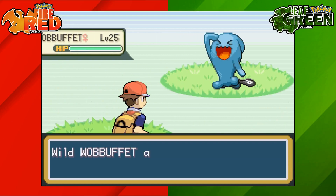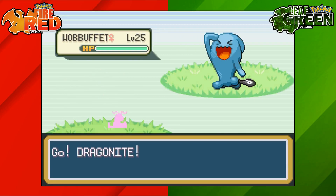Here you can look in any of the tall grass and eventually you'll come across a Wobbuffet. That's where to get yourself a Wobbuffet on Pokemon Fire Red and Leaf Green.